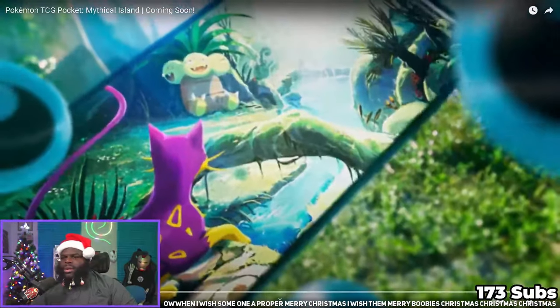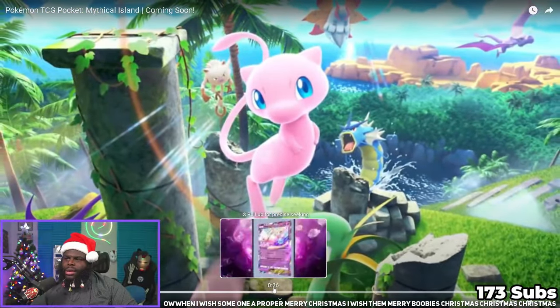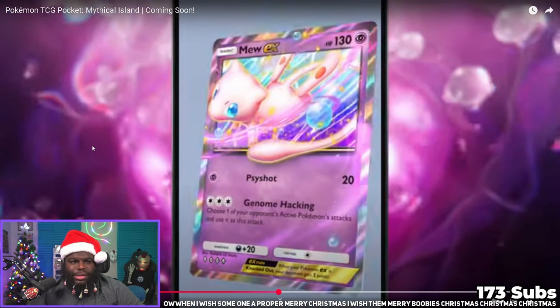Going back through this, it looks amazing. We saw the Mew card. First off, Mew EX — pretty nice, not gonna lie. It seems like a better version of Ditto. It says 'choose one of your opponent's active Pokemon's attacks and use it as this attack.' That can be pretty interesting — Charizard, anything. This is a psychic type too, so you can use Gardevoir to get that Genome Hacking up. The drawback of having to have that exact energy is not there — you just have three energy and you're good to go. I think it'll be a really good addition.